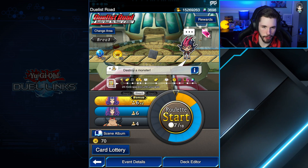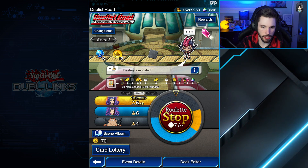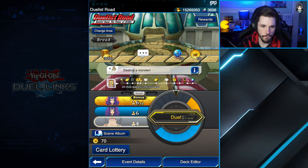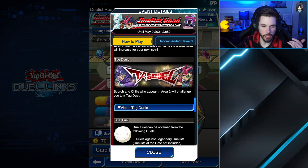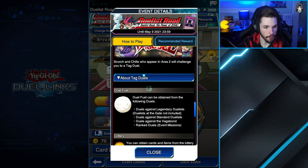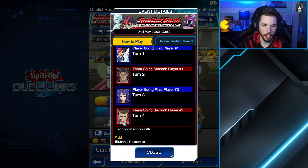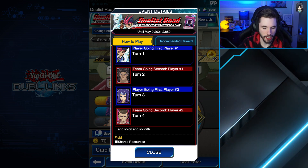Shark was a completely different person at the beginning of the anime, that is for sure. That's basically how the event goes - you keep rolling the roulette, stop when you want to, and if you land on blue or yellow you get to duel Bronc or Shark. In Area 2 of the event, after completing Area 1, there's actually a tag duel section against two characters not seen in Duel Links yet - Scorch and Chills - who actually have custom artwork for this event, which is really cool.